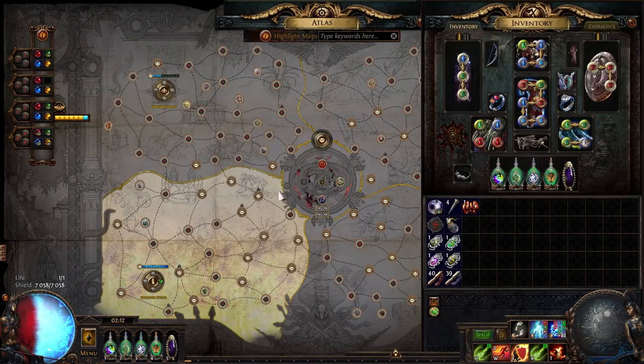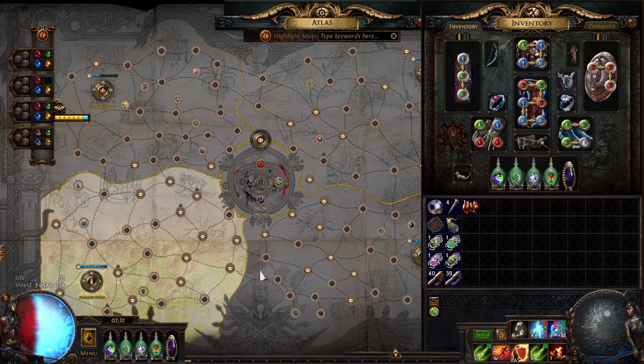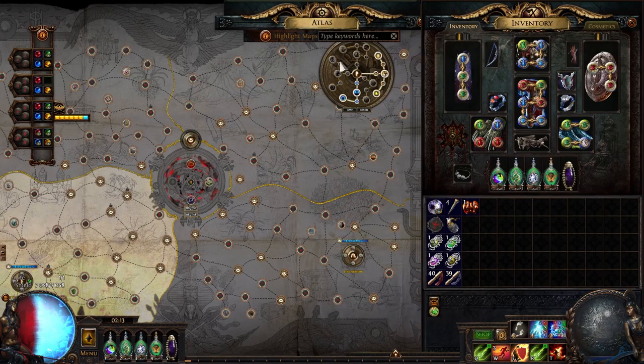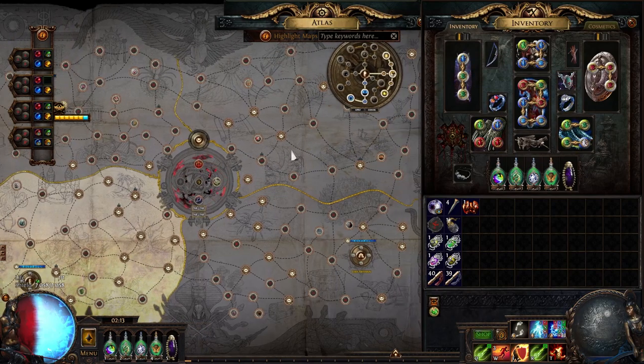The map of choice is Tropical Island because it is one of the best, if not the best, maps for delirium. The way Mirror of Delirium works is the further away monsters are from the beginning of the map, the more Simulacrum splinters you're going to get, and Tropical Island has a very nice layout for that. Last league, Tropical Island was in the same zone as the delirium passives, so you would get more splinters thanks to those passives.